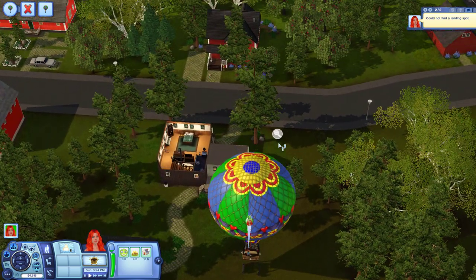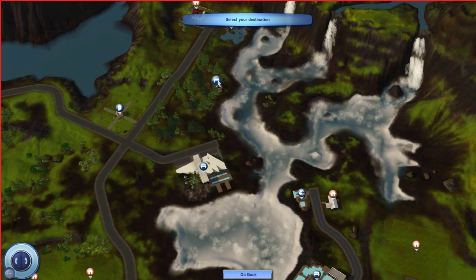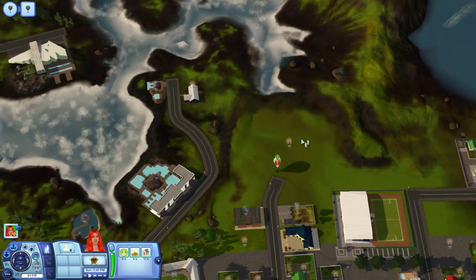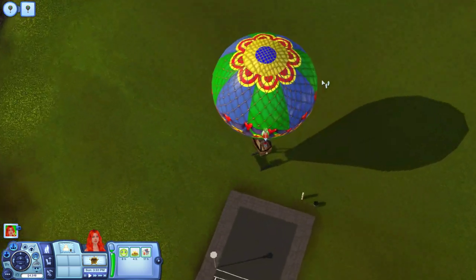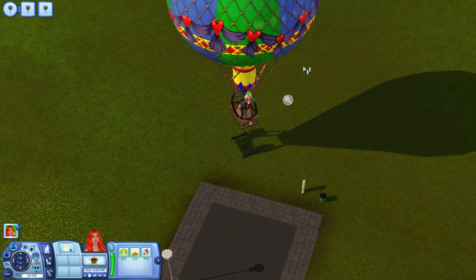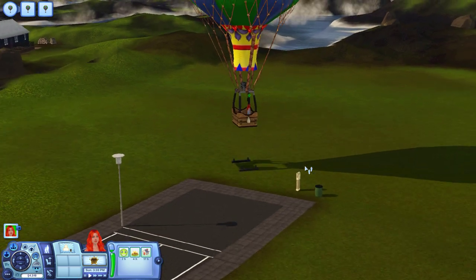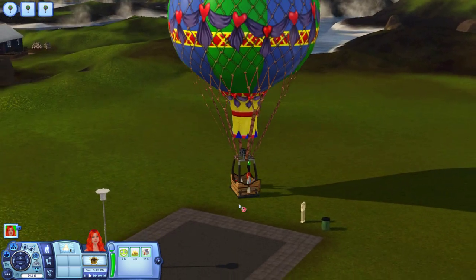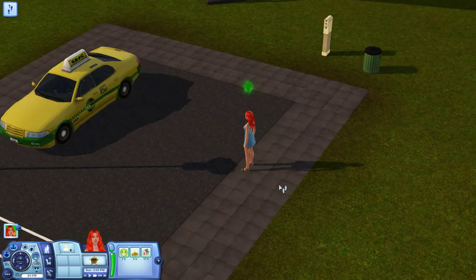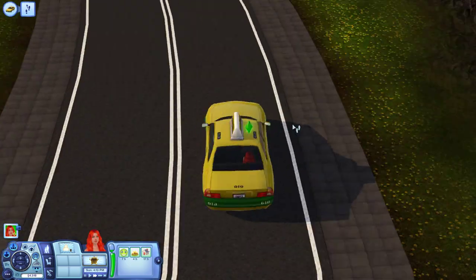Maybe this residential lot — there's a lot of grass there. We could travel here. We did just teleport but that's okay. Let's land the hot air balloon and then go explore the beach. Don't tell me you're gonna get a taxi — you could have literally just walked across the grass and you would have been there.